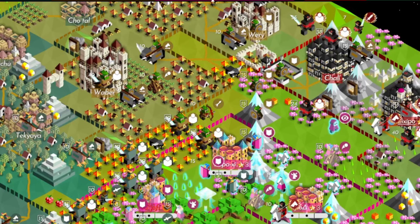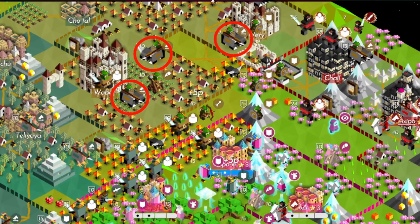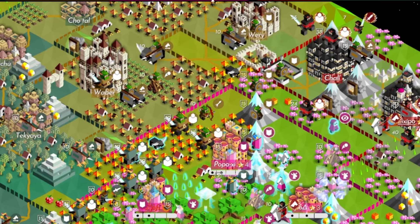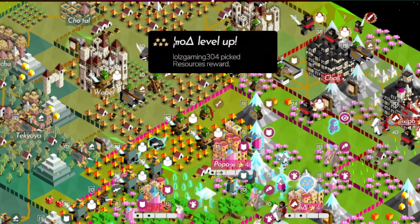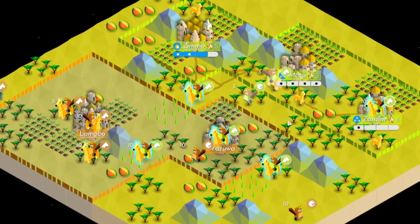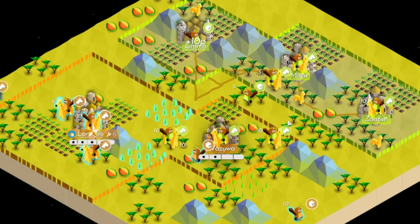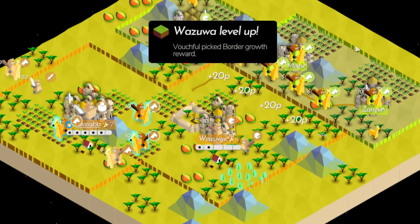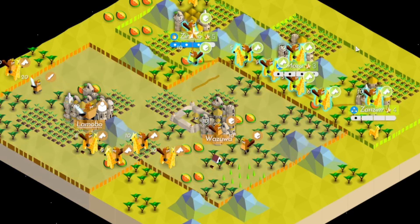Even neutral territory can be valuable. Here, Illyrian is being threatened by Hudrik, who has three knights waiting on roads. Illyrian places a sawmill, plants a forest, and places a lumber hut to expand borders, preventing Hudrik from placing roads and using those neutral tiles for movement. In this Zabasi game, yellow is attacking orange on roads placed on neutral territory. Orange expands borders, preventing yellow from using those roads for extra movement.